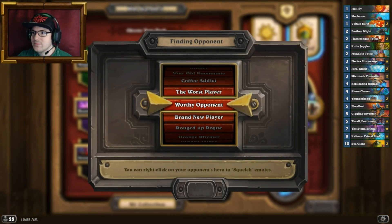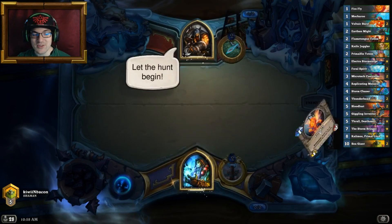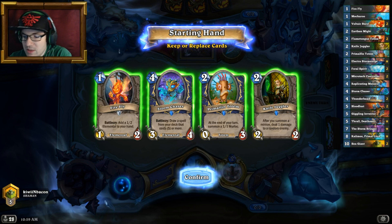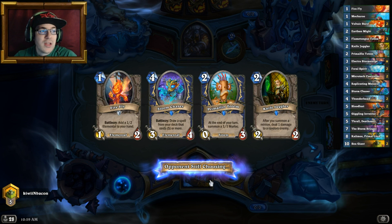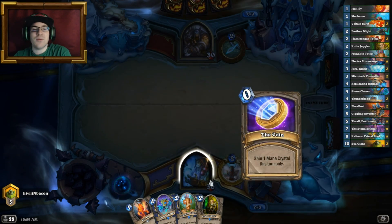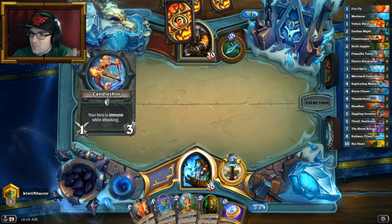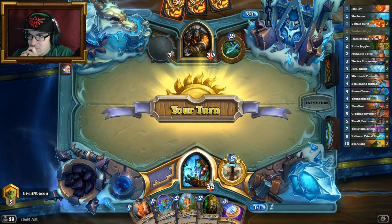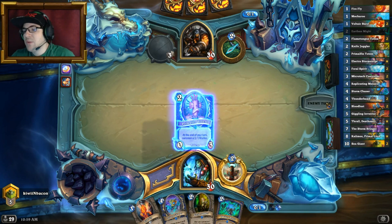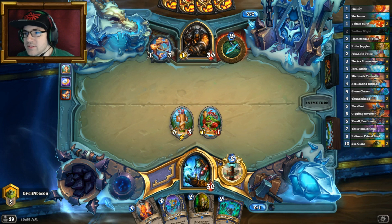Knife Juggler is just great in general and works very well with Primal Fin. I'm going to keep this whole hand — I'm playing against a Hunter. The only thing that would suck would be Explosive Trap. Let's go coin into Primal Fin for now, keep the Knife Juggler for a little bit later. He can kill the 1/1, yes go ahead kill that 1/1.